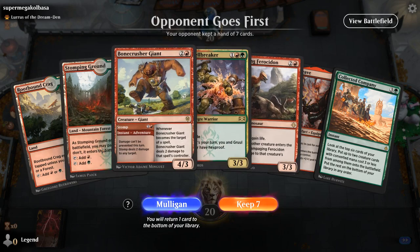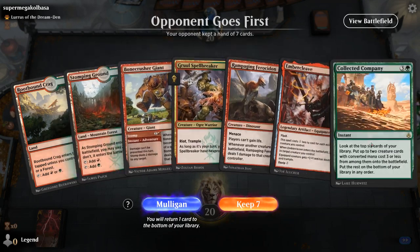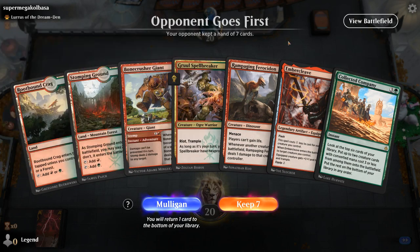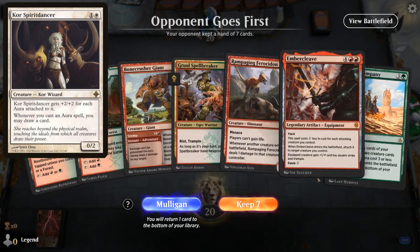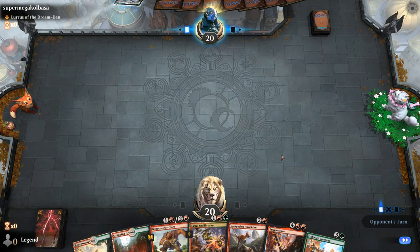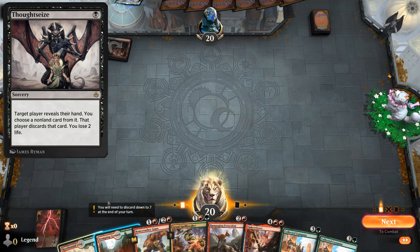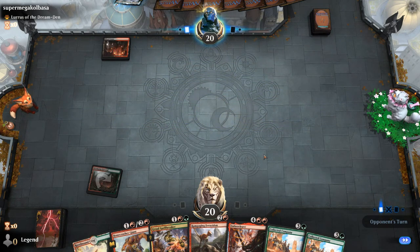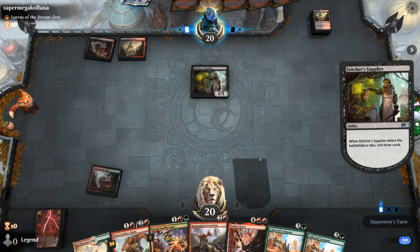We're on the draw with a bit of a slower hand — no accelerants, Elves or Paradise Druid would be nice. Facing Lurrus, so if it's the Spirit Dancer deck we do have Stomp to take out a turn 2 Spirit Dancer. If we're up against the Pyromancer deck with a bunch of Thoughtseizes and we don't end up drawing lands, this could be awkward. They do seem to be on the Rakdos Arcanists/Pyromancer deck, but luckily no turn 2 Arcanist — they mill a copy of Claim to Fame.